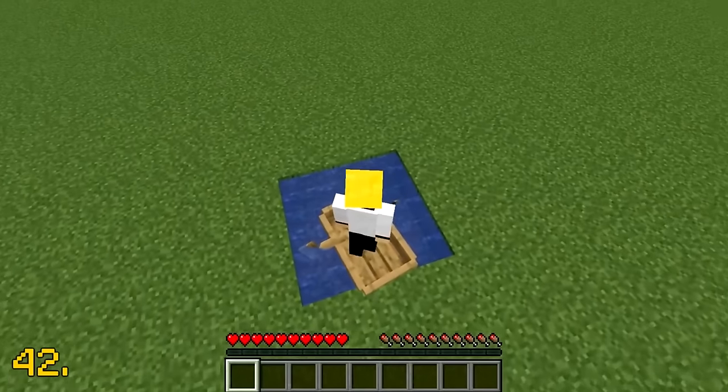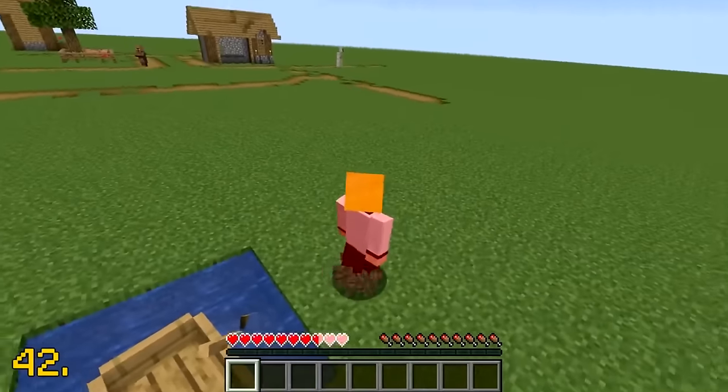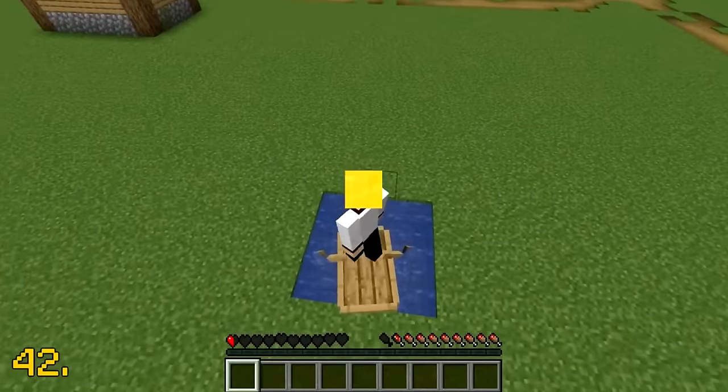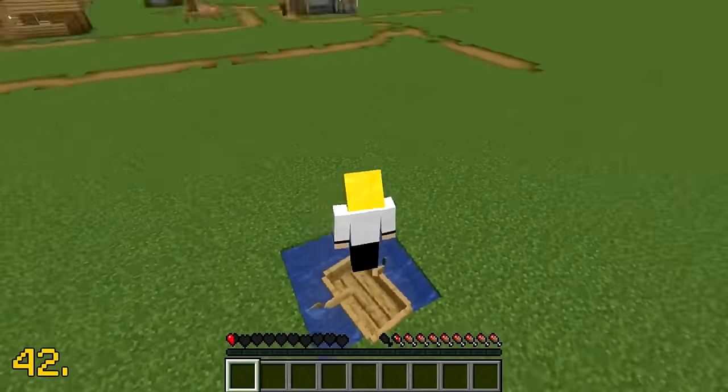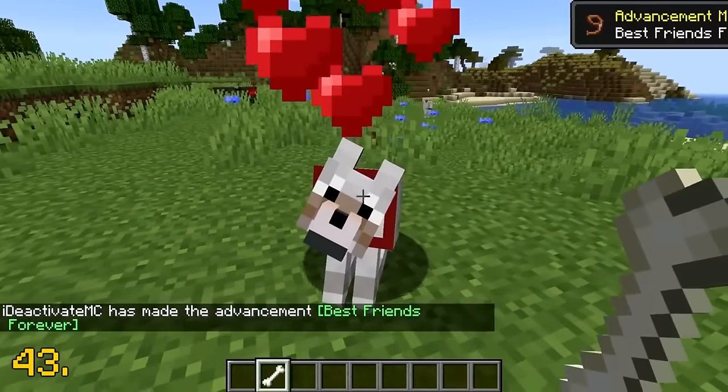So for example, if you jump four times on top of the boat and then walk on land, you will take two hearts of damage. With this glitch, you could essentially kill yourself or your friend by jumping on boats.